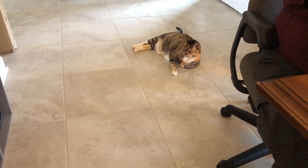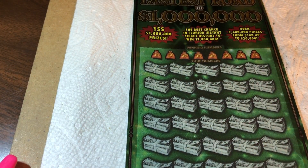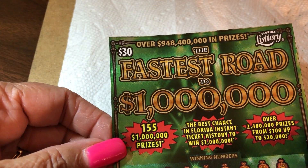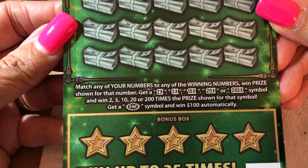Whoop, she's going away. Maybe she'll come up and sit in her box while we scratch. Because we need some dangle look. All right. We have a Florida $30 ticket — the fastest road to a million dollars. All right. Match any of your numbers with the winning numbers and get the prize shown.